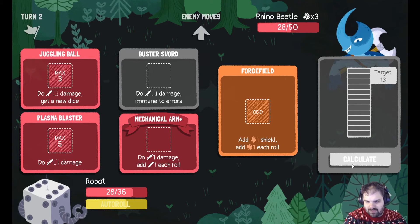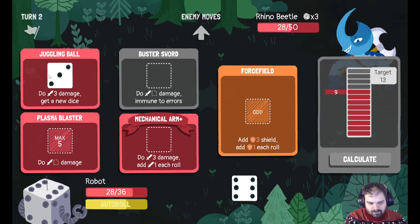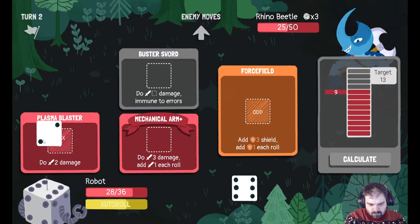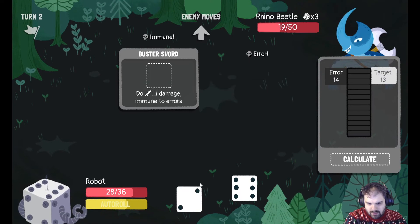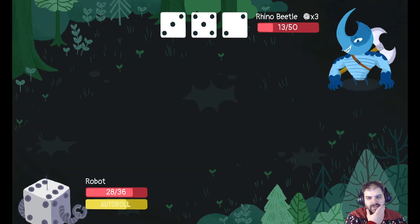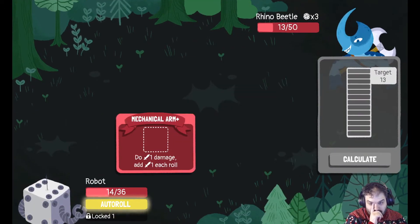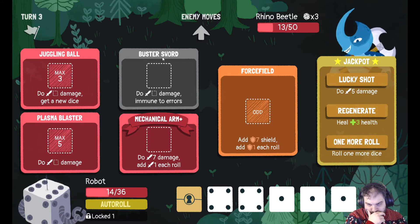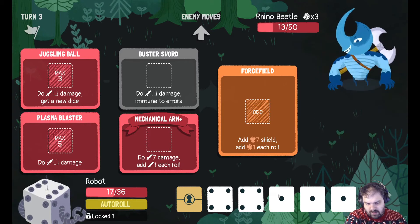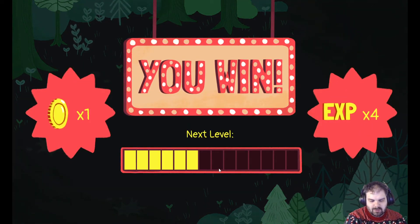The battleaxe is just gonna wear me down so quick. I kinda wanna risk another roll — it's a 3. There we go. The Beetle's down to 13 — I think we got this. I've got one locked dice. Let's go for the jackpot. I can do 7, 4, 4 — is that enough? Yeah. So I'll heal — 7, 4, and 4. Beautiful! I was lucky to get a lot of ones from that auto roll.